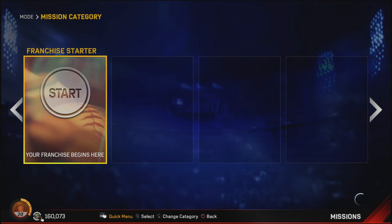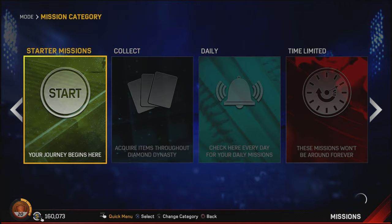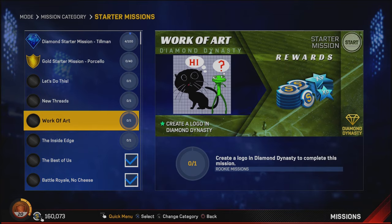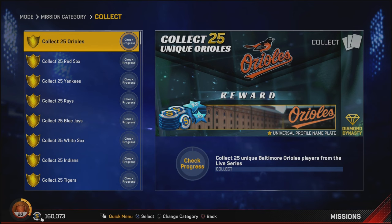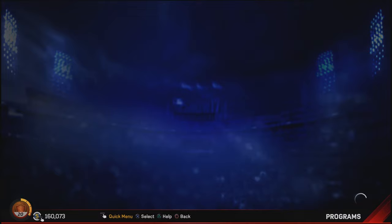There's also franchise — the only one I can see is franchise starter, and I'm not sure if there's more to franchise yet. Maybe they'll add more or maybe you have to unlock them as you go along. Now before I jump into the missions — because for the most part they're pretty self-explanatory — please finish conquest first. I know it's boring, but beat conquest before you do anything else so you are getting closer and closer to collecting as many cards as possible in the game.